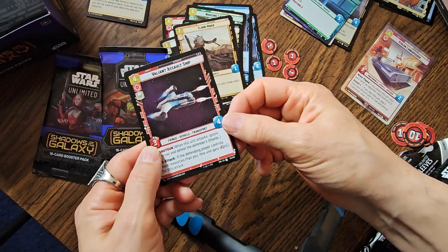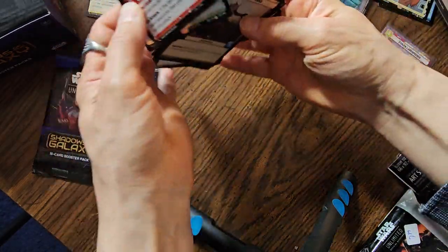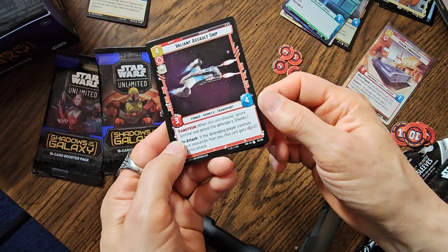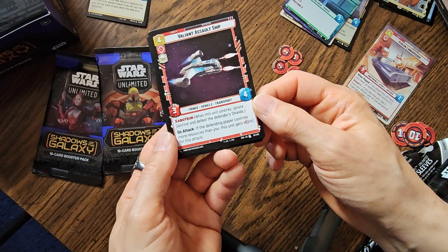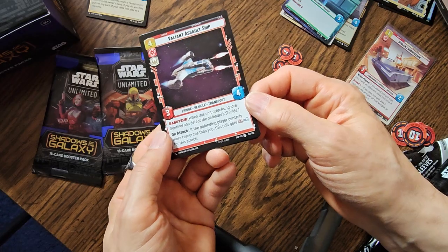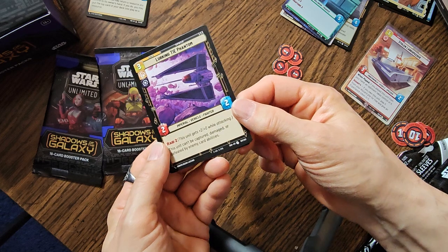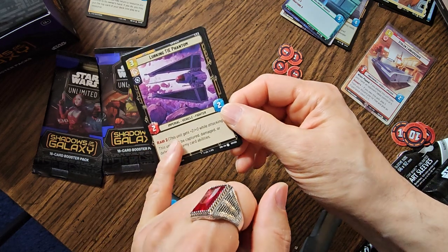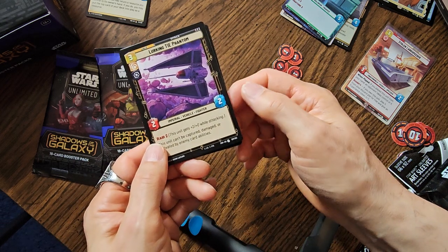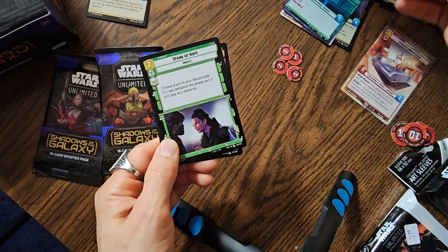We have an uncommon card — the Valiant Assault Ship. I don't think I have any of these. It's a Red Heroism card with Saboteur, so it ignores shields, and Sentinel. On attack, if the defending player controls more resources than you, you get plus 2 for this attack. Pretty cool, I'll take it. We also got a Lurking TIE Phantom — this unit can't be captured, damaged, or defeated by enemy card abilities. So it'll stay out there for a while, and it has Raid 2. We have 2 of these now.